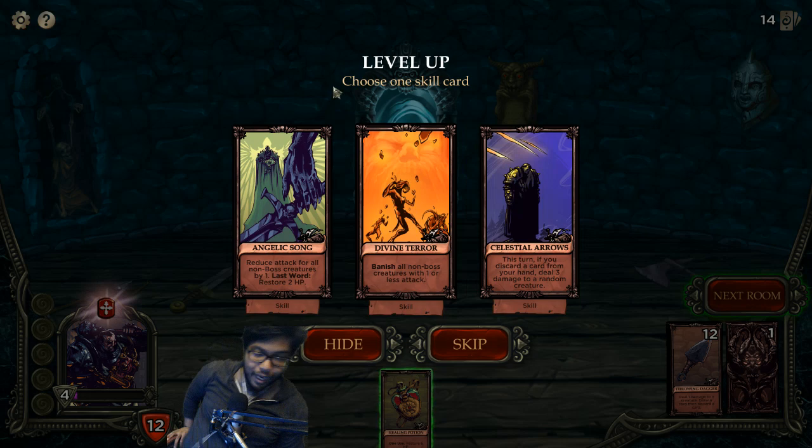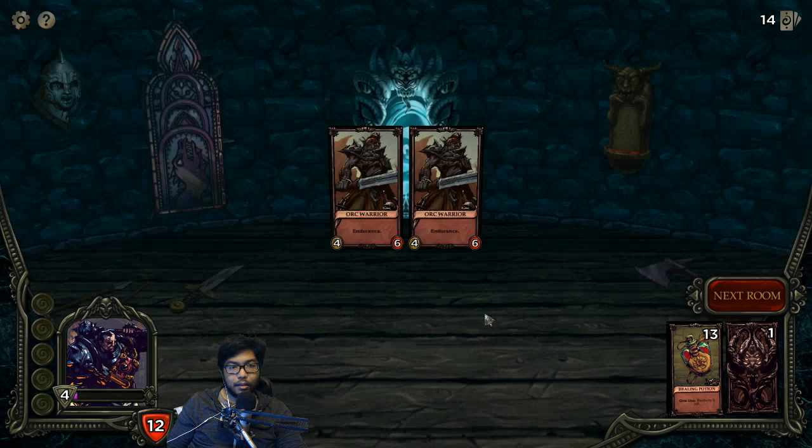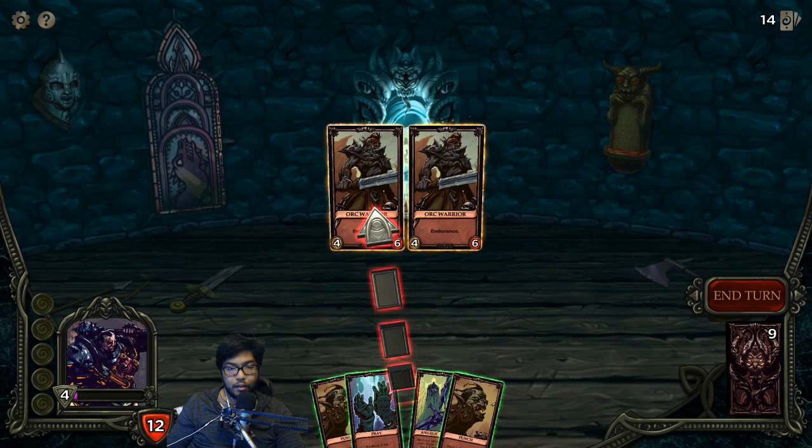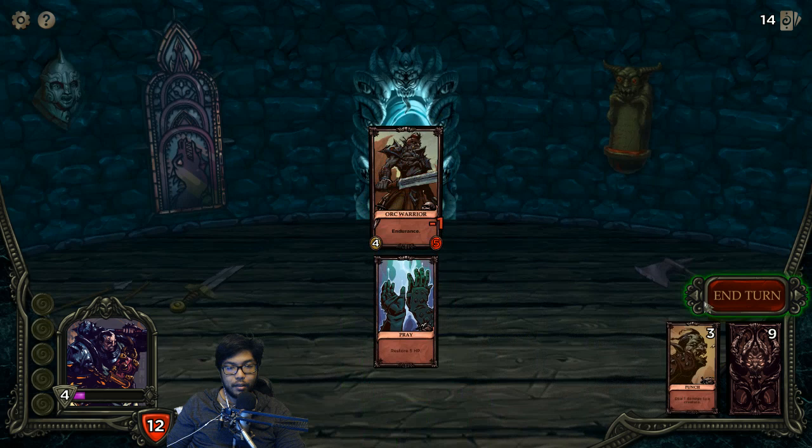We leveled up. We already have one of these. Banish all creatures with zero or less attack. Angelic Song and Divine Terror combo. This one works well with the dagger but it's the only combo. We'll skip. Boss! Not yet - maybe next floor. Pretty good hand. What does endurance mean? Cannot be stunned. I don't even have a stun ability. That didn't matter.